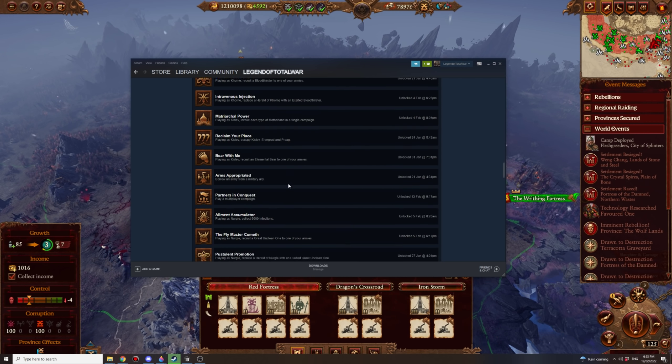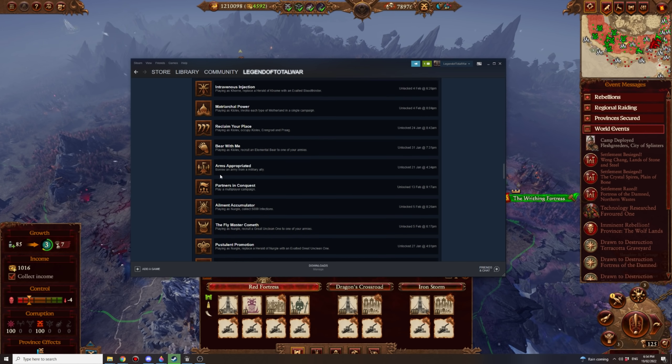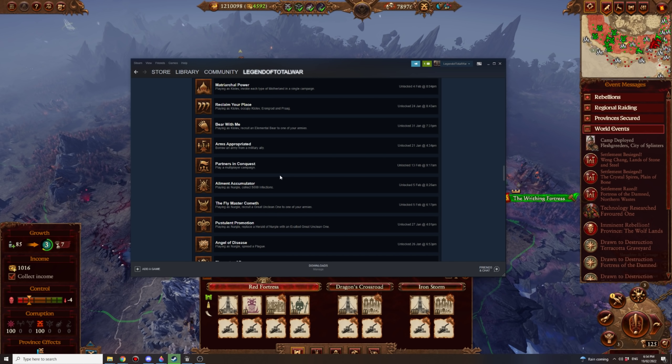Arms Appropriated: borrow an army from a Military Ally. You need a Military Ally with a major faction. If you're playing as Kislev and ally with the Empire, they tend to only recruit one army and you can't take it from their faction leader. Wait for their faction leader to get wounded and they'll recruit another lord — cheaper if they just have one lord. If you Military Ally with a major faction like Greasus Goldtooth, he tends to have loads of armies; just take one that isn't owned by Greasus himself.